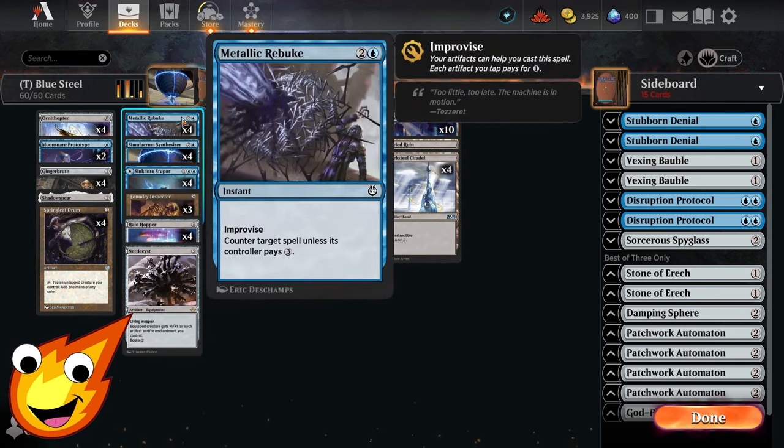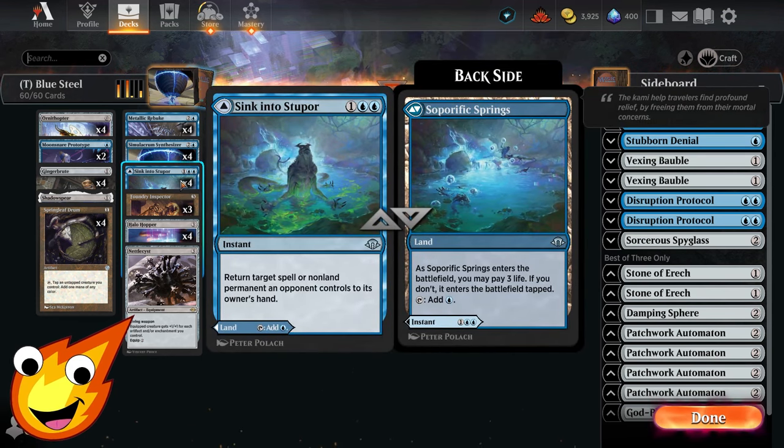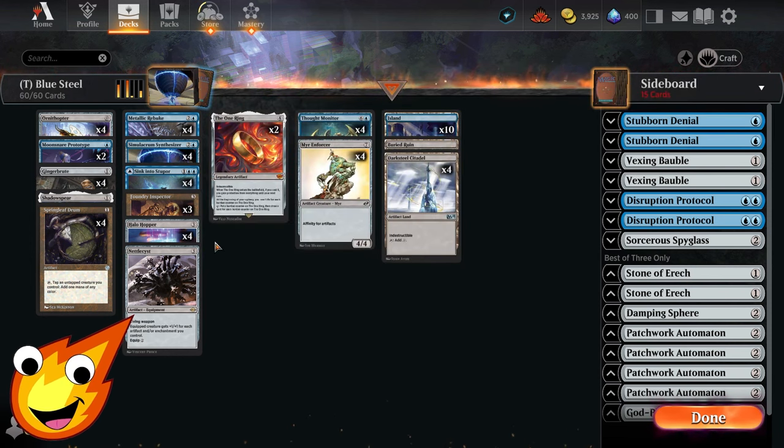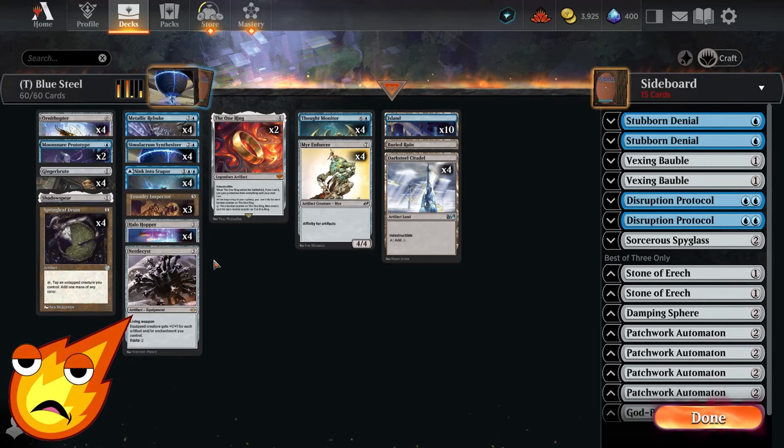Going into the three-drops: Metallic Rebuke will be our counterspell, and it's also cheaper with improvise — we can tap artifacts to make it cheaper to cast. We also have Sink into Stupor — a really awesome card that can either be a land in a pinch or bounce something away as a sweet tempo play. We also have a single copy of Nettlecyst — a living weapon artifact equipment that gets +1/+1 for each artifact and enchantment we control, a great way to finish off your opponent.